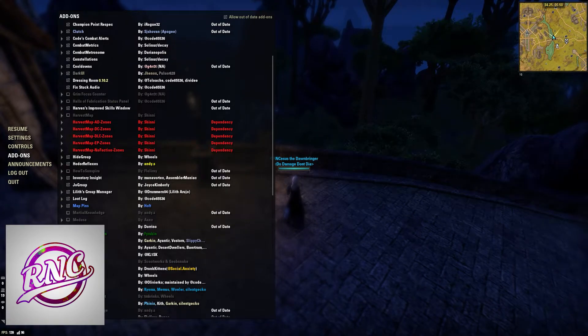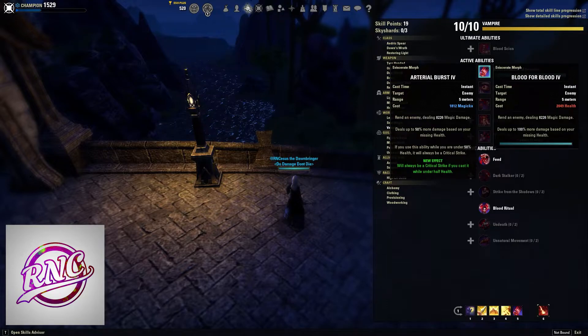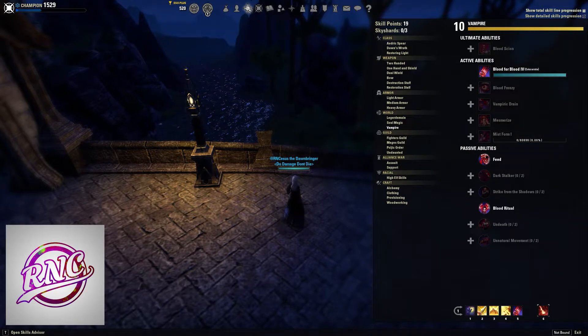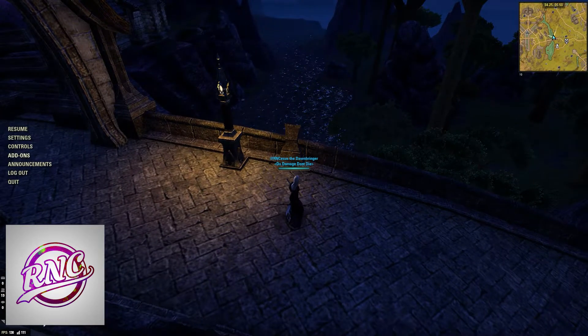Harvin's Improved Skill Window just adds a little bit more detail to all of your skills. You can see both morphs, see the effects on all the morphs, and turn on and off skill progression and skill detail. You can customize it and it shows how much experience each one needs and the progress bar for your experience.